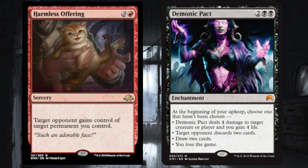At the beginning of your upkeep, choose one mode that hasn't been chosen yet: deal four damage to target creature or player, you gain four life, target opponent discards two cards, draw two cards, or you lose the game. So you're going to stall, and this is a very good stall tactic because three of those four modes are very good.